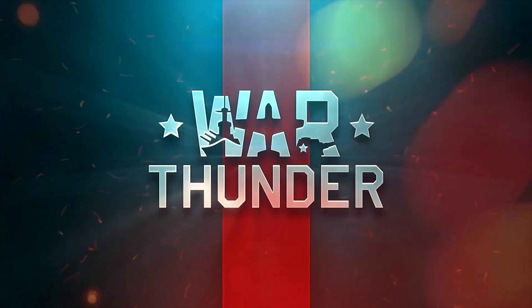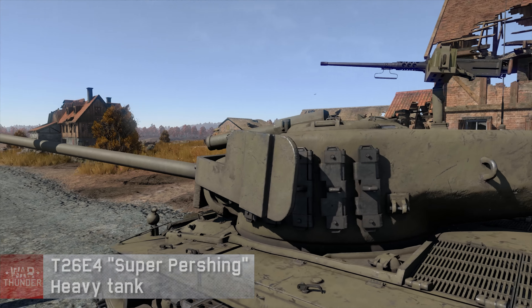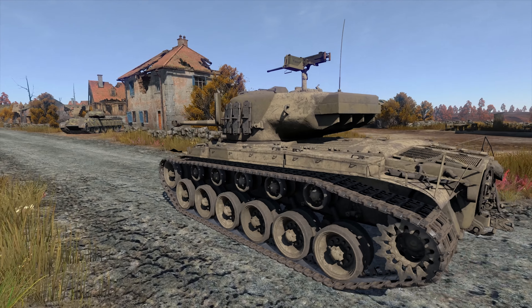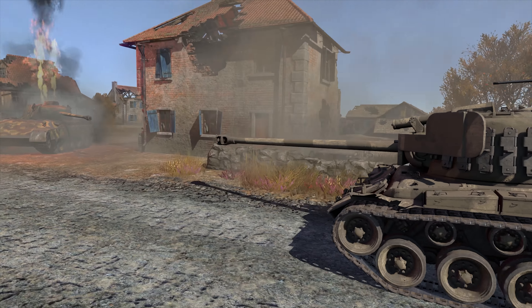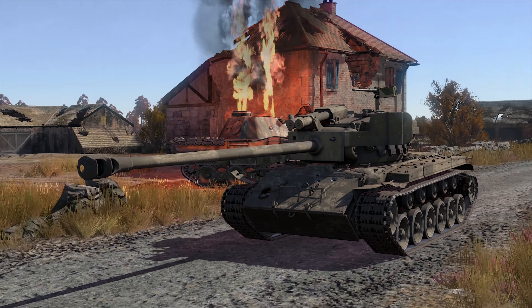Onto the ground vehicles. The US Army will now have access to the Super Pershing — all the good stuff from the old Pershing, but better. Its 90mm cannon is extremely powerful, while its additional armor plates boost its already considerable toughness to a whole new level.